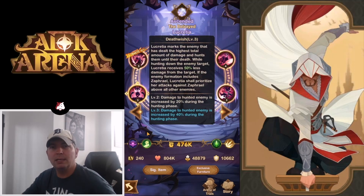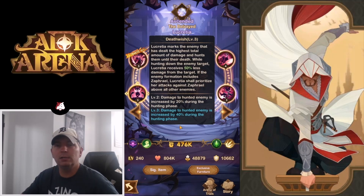Death Wish: Lucreta marks the enemy that has dealt the highest total amount of damage and hunts them until their death. While hunting, Lucreta receives 50% less damage from that target. If the enemy formation includes Zephyr, Lucreta will prioritize her attacks against Zephyr above all others. Damage to hunted enemies is increased by 40% during the hunting phase. So she's going to hunt them doing 40% more damage — making her sort of a finishing hero who follows and focuses on the strongest enemy, whoever has dealt the highest total damage.